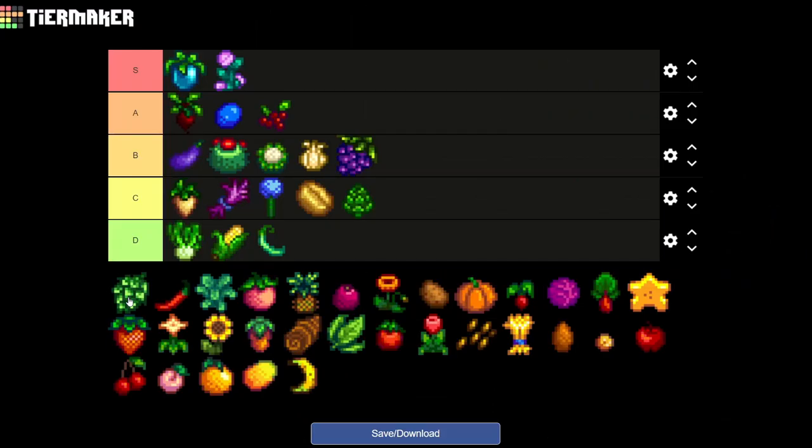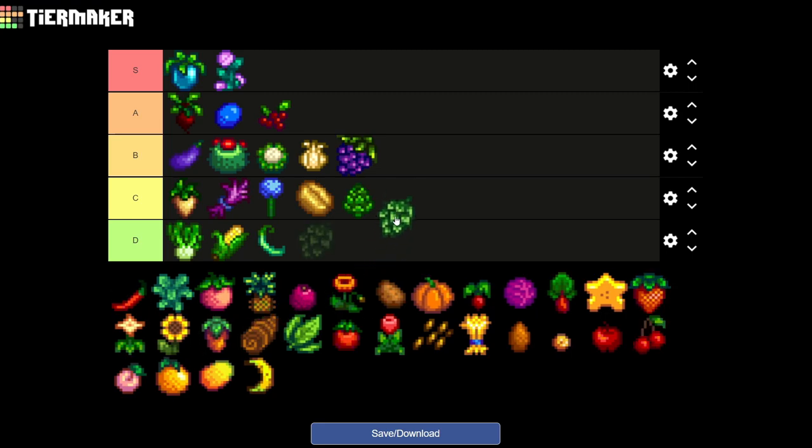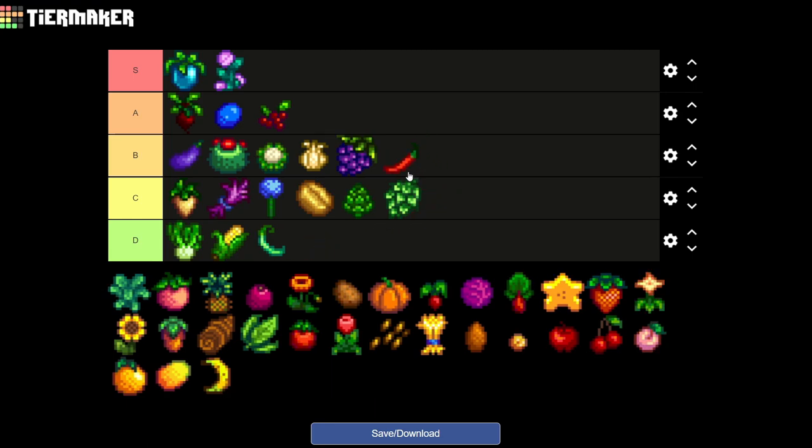The hops is more for beer making but it's gonna be going on C tier — only because you can make beer out of it and give it to Pam. Now the hot pepper is something really important — it's a loved gift by Shane, and it's a really good thing to have. For me this is gonna go on B tier for that reason. You can also craft a few cooking recipes with it, which is an awesome thing.